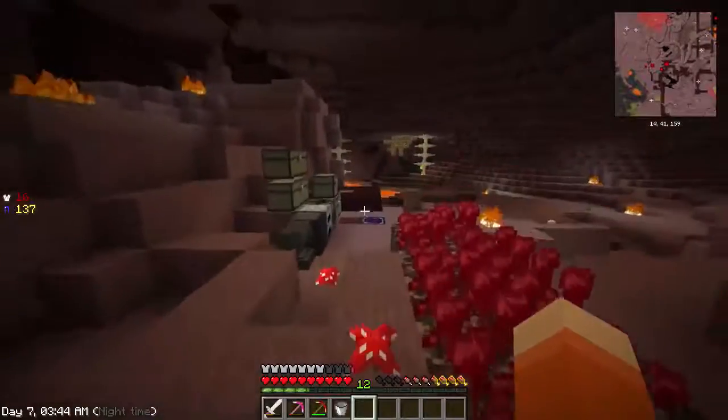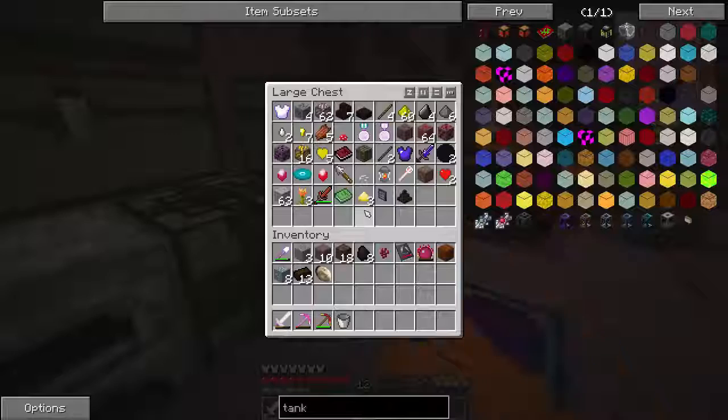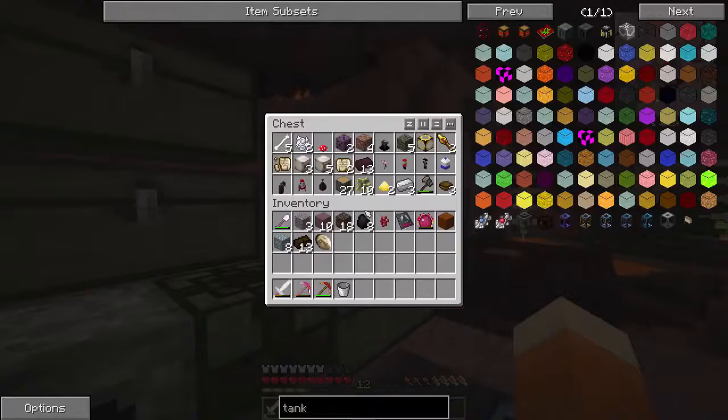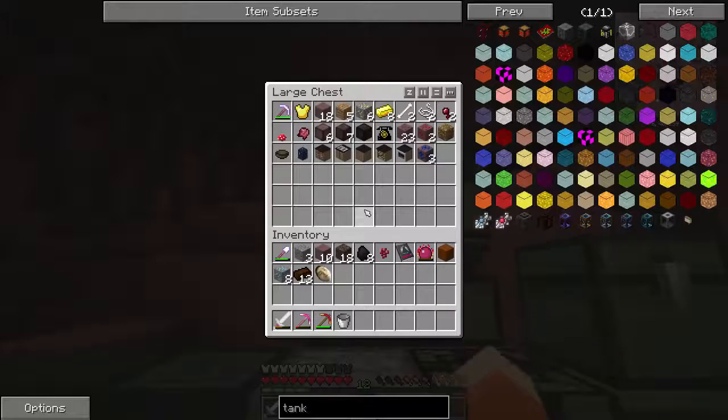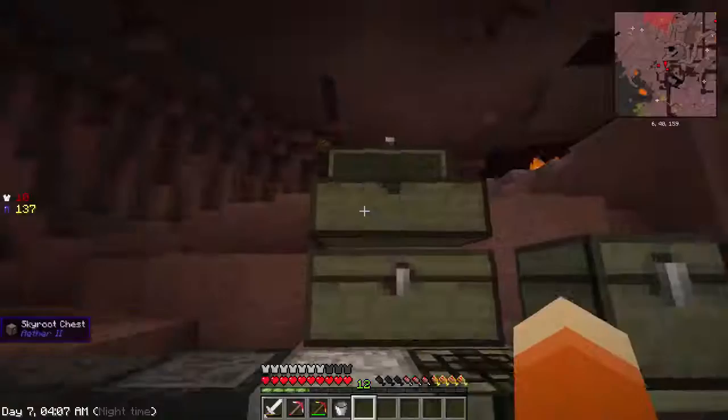So to make some armor we're going to have to pick a material. And around here a good material - we could have iron for armor. Let's see what else is armor-ish. I think we just have iron. We'll have manulin for a sword.